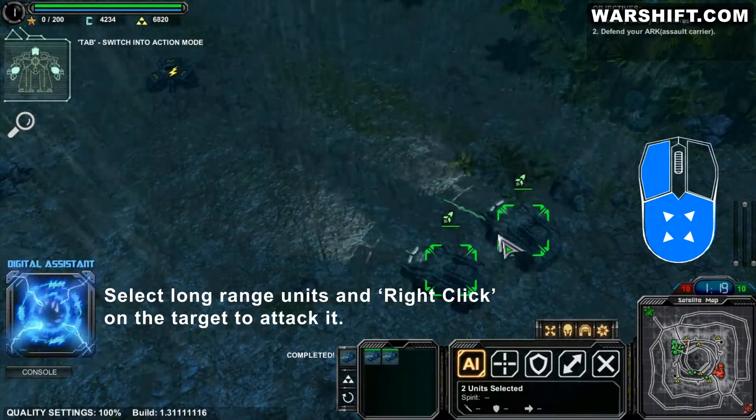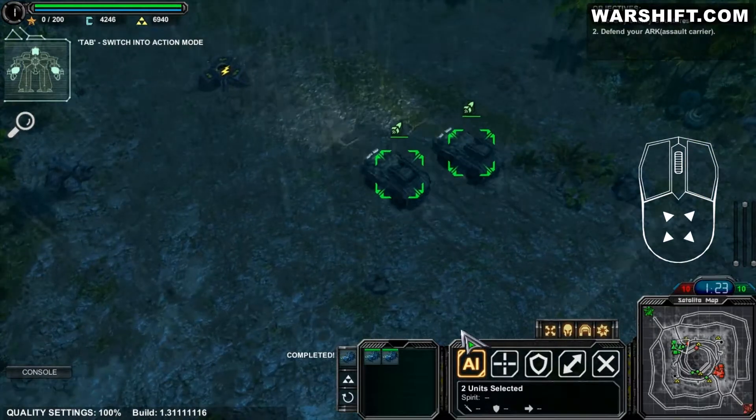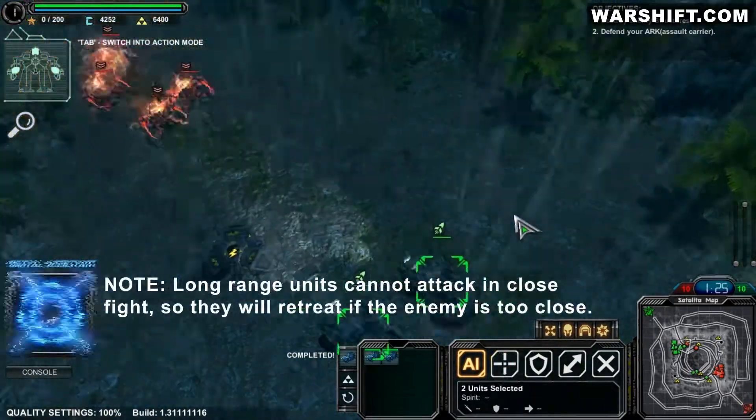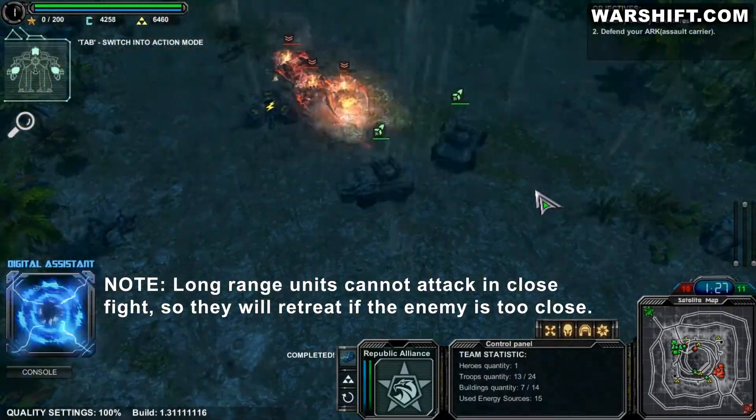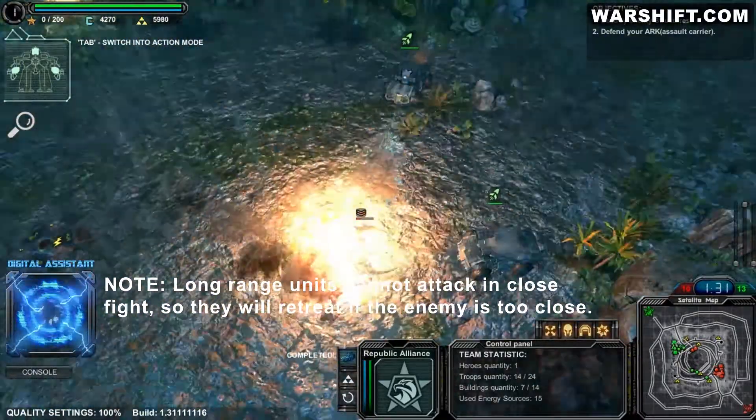Select long-range units and right-click on the target. Long-range units can't attack in close fight, so they will retreat if the distance to the target is too small.